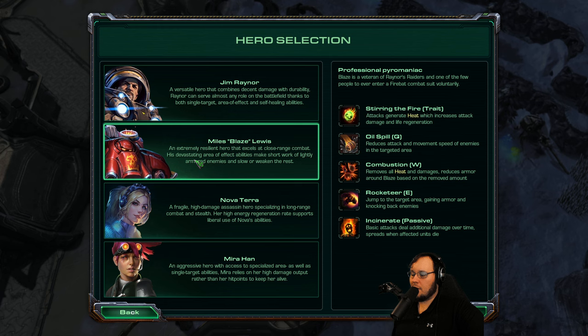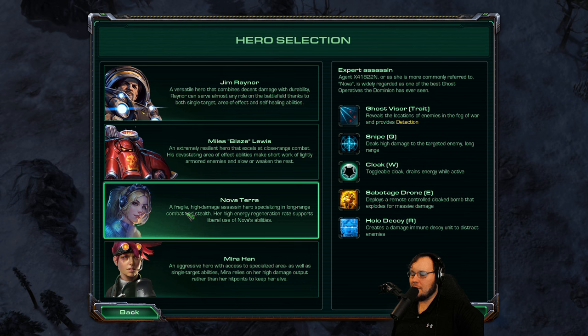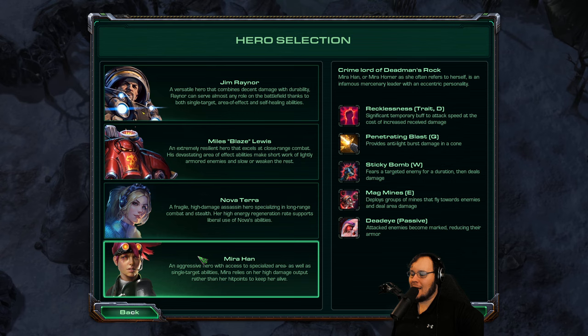Last time I played with Jim Raynor as my hero, so let's check who the other options are. We got Blaze — I'm not really feeling Blaze. Attack damage and life regen — actually, he might be tanky. Is having a tanky thing good? I'm not sure. Or we could have Nova, who's a cloaked assassin. You know what? Let's go Miles Blaze Lewis. Let's just go down the list as we try.